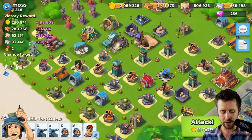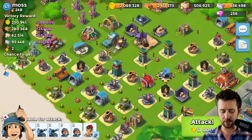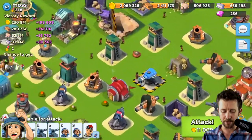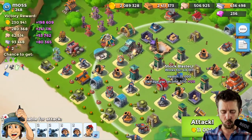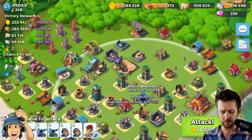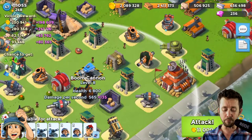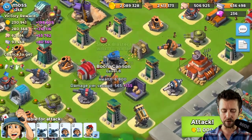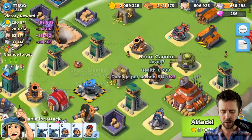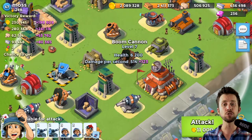Let's try to take on the next base. I'm not saying every attack will have no casualties — I'm sure there will be. Now I'm looking at this guy's base — his HQ is on the right. He does have a Shock Blaster 1, which can be a pest. These boom cannons: if we get above the HQ on the far right, one will be out of range, and we'll try to take care of the Shock Blaster and the other boom cannon.